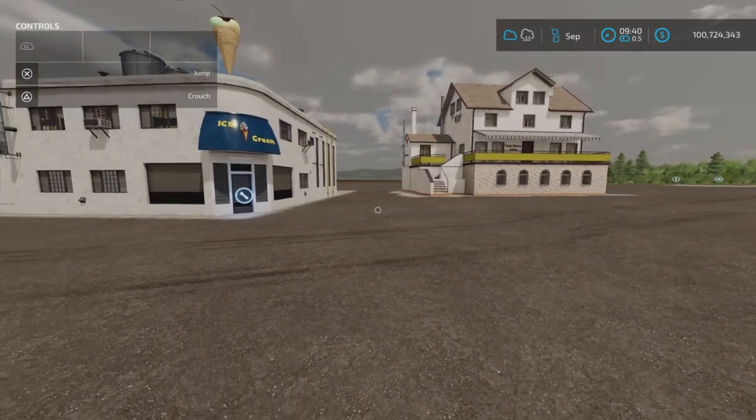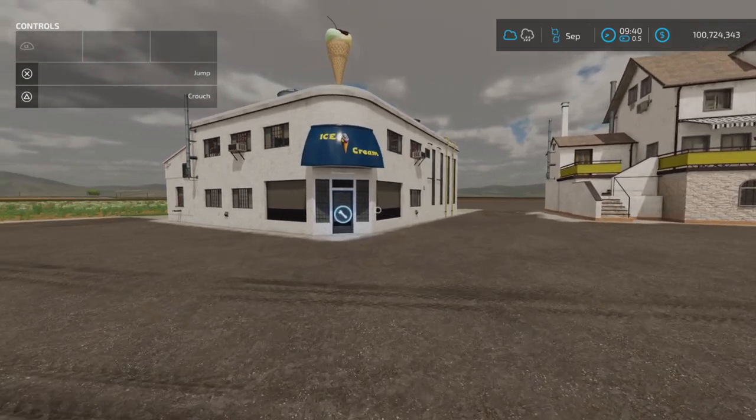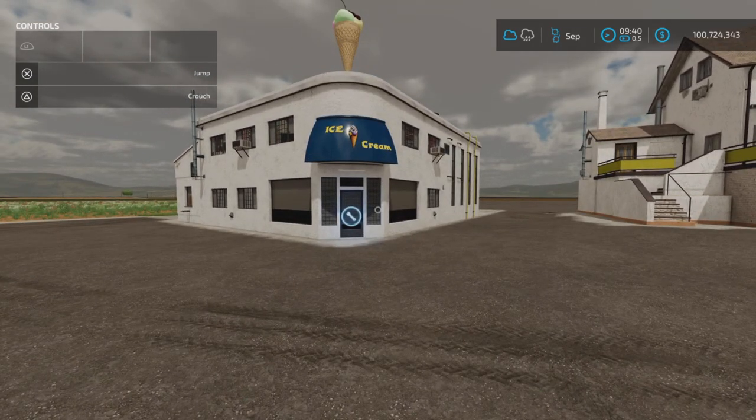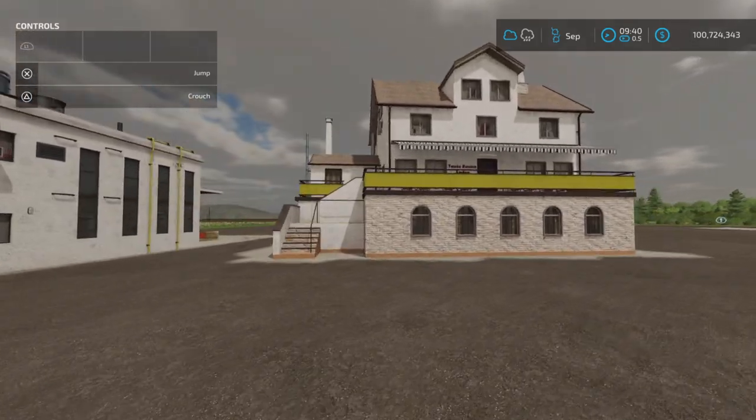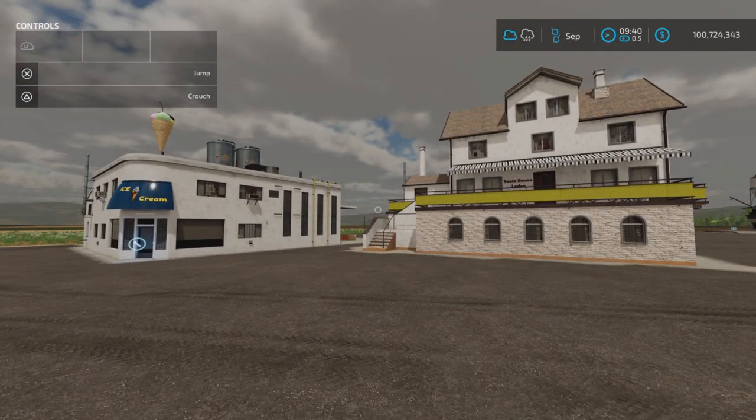That's the Ice Cream Production mod by LSMT Modding Team — 8.5 megabytes to download, 17 slots for the factory, 15 slots for the sell point. Thank you for watching, I'm the Lonely Farm Guy, and remember: it's only a game. Till next time, bye for now!